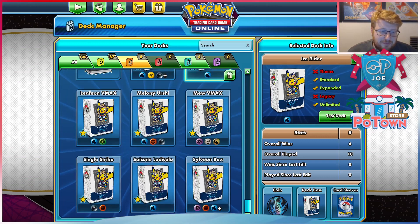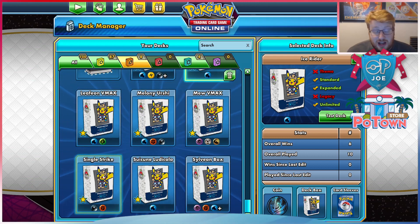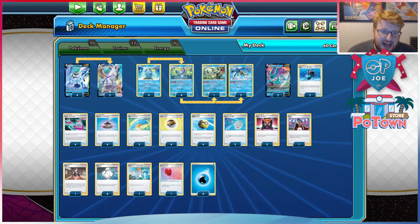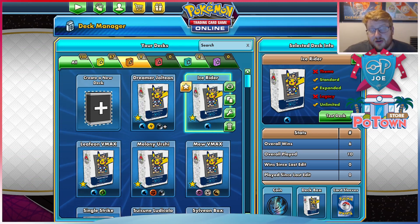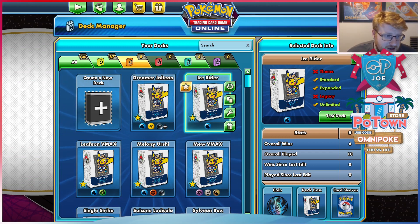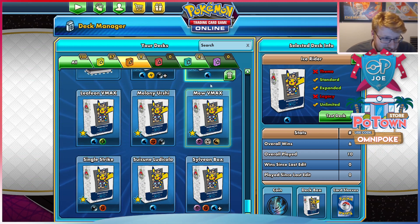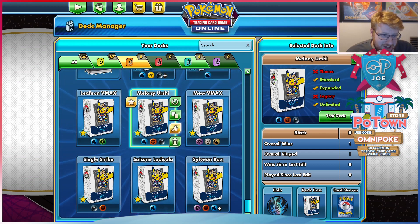I'm a big fan of this. I do think it struggles with the Ludicolo matchup, but I think it's really decent into single strike — I think it's favored there. And it's okay against Mew with the tech cards of Leon and the double fan. You can also just go aggressively cross-switching around Mews and just try and do the 2-2-2 approach prize-wise in a race. In at number five, I would probably put Rapid Strike Urshifu.